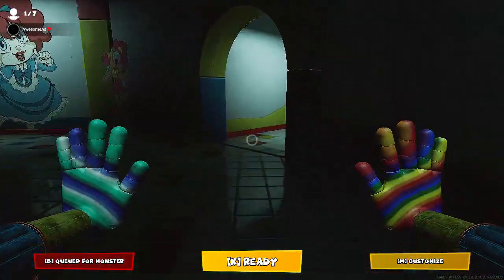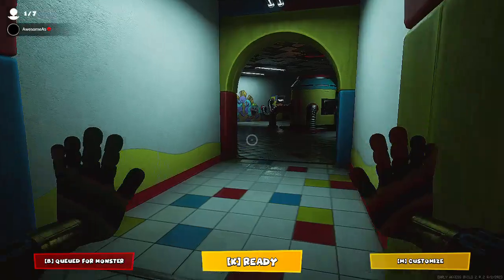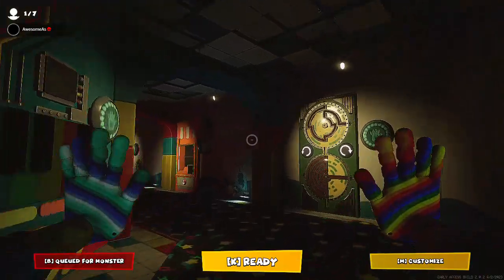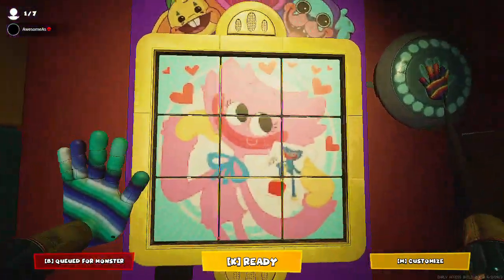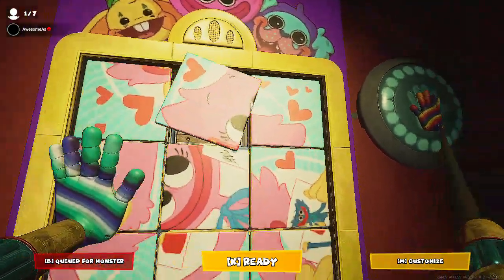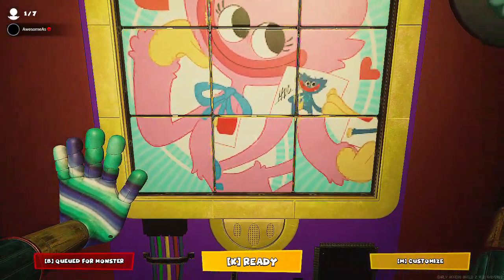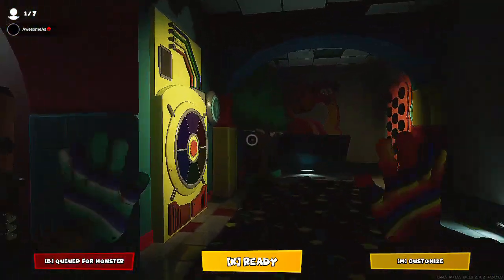Walk down here and in here are all the different types of mini games you can play. This is Golden Huggy — you get him from playing phase one, which I did. I played one game in phase one and that counted. Now I'm going to show you the different puzzles. This one I call the picture roulette, where you basically just gotta slide the pictures into place — and yeah, it's basically just that.